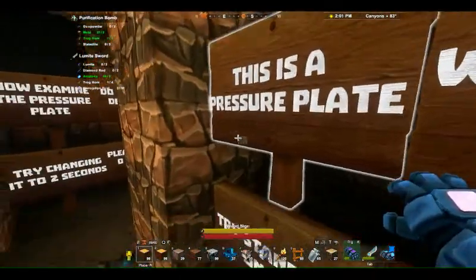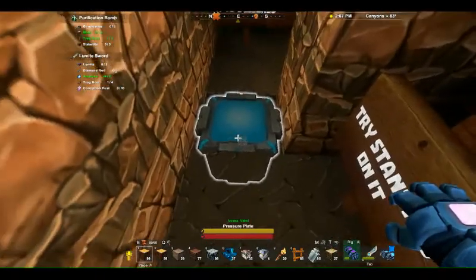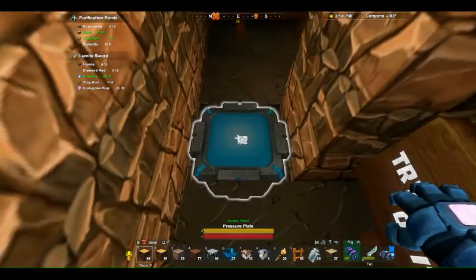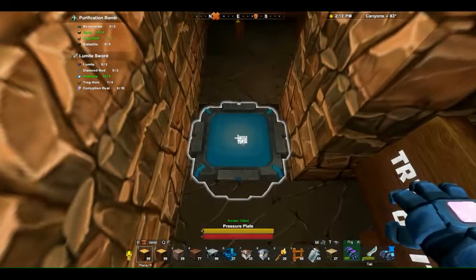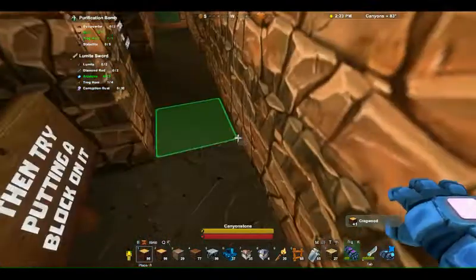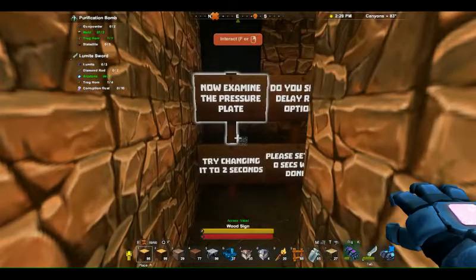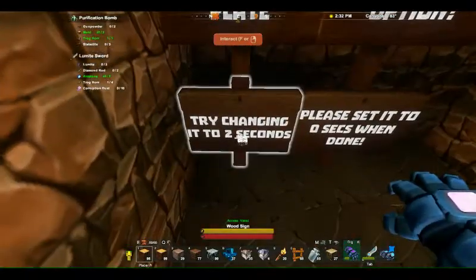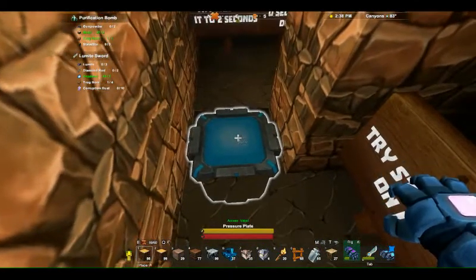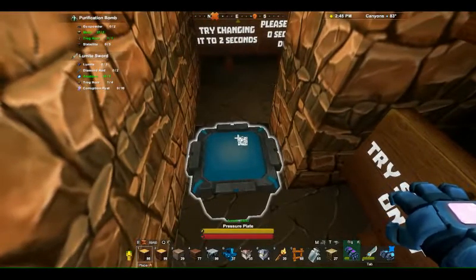Over here is a pressure plate. It activates when weight is applied. Try standing on it — we stood on it and it turned the light on. Now try putting a block on it: shift-right click, and it turns the light on. Remove it and it takes the light off. Note that if a creature comes in and stands on the plate it will also activate. Now examine the pressure plate — do you see the delay reset option? Try changing it to 2 seconds, and please set it back to 0 seconds when done, since this is a tutorial for other server players.